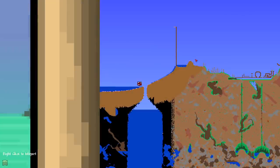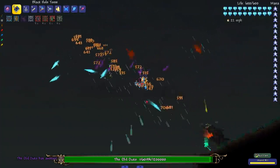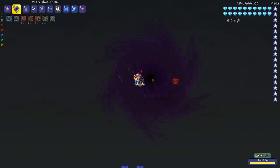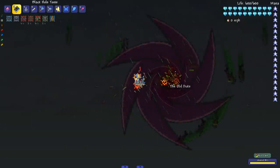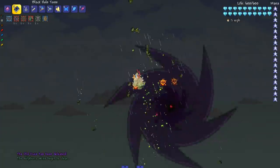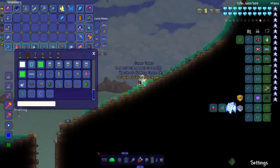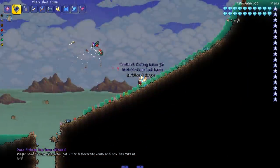I came back at a good time — am I gonna be fighting something at the end of this? The Old Duke! This is the boss I was talking about. Come here, Mr. Old Duke — you can do whatever you want, you're just gonna be in this whirlwind. Oh, he's dead! We'll come back to him in the future. But back to what I came here to do — fight the Duke Fishron. And he's dead. Now it's Golem and Plantera time.